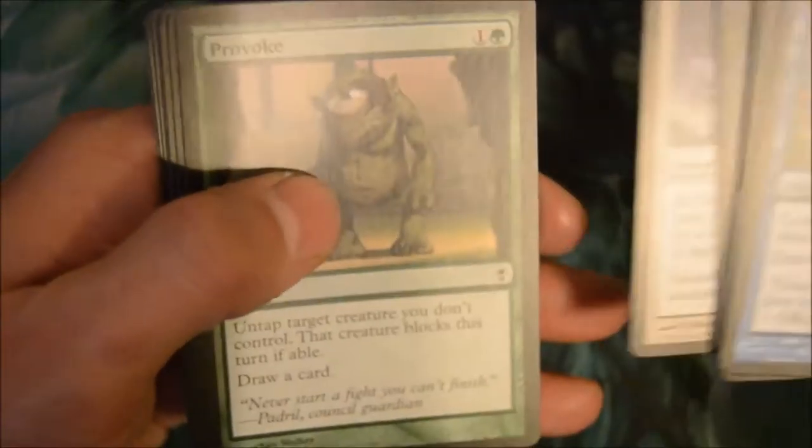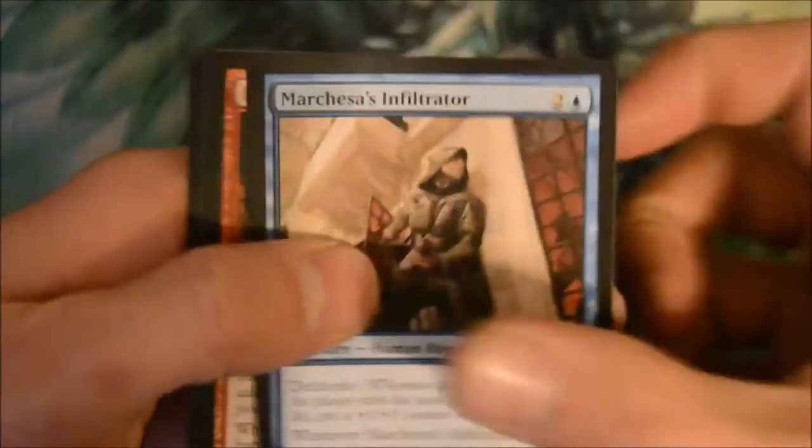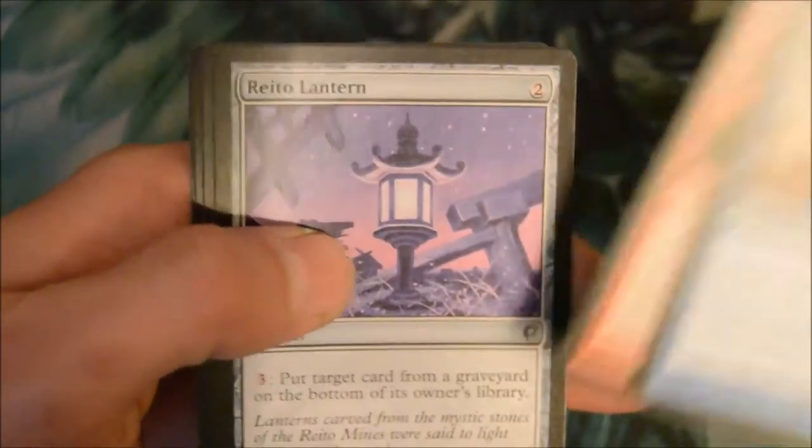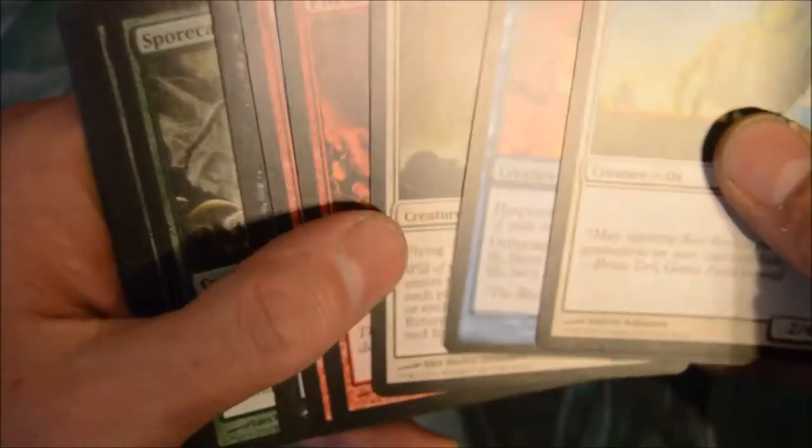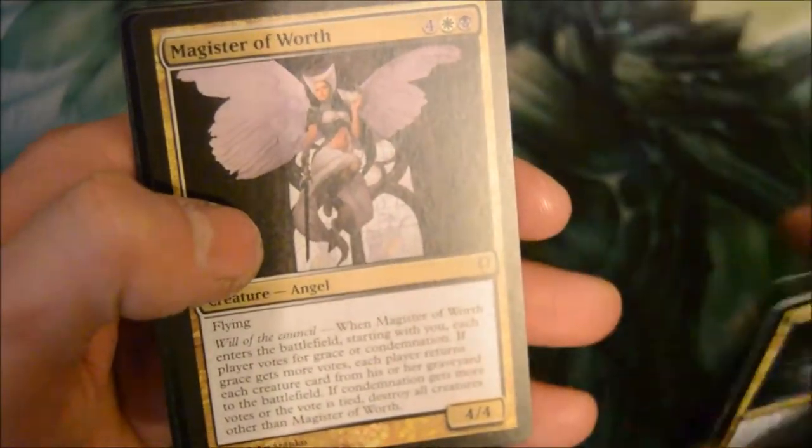Another Brainstorm! Marchesa's Infiltrator, Deathforge Shaman, Retro Lantern, and a Rout — and we already have a Rout. Extract from Darkness again and Magister of Worth again — flying 4/4/6.